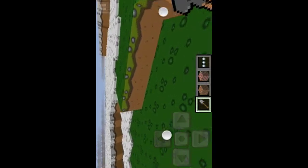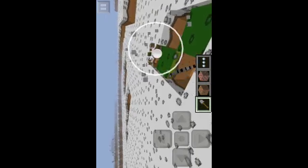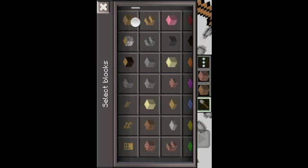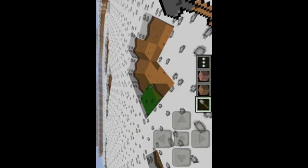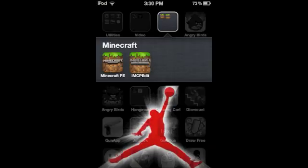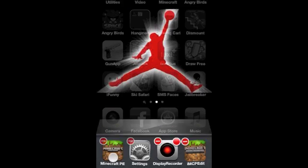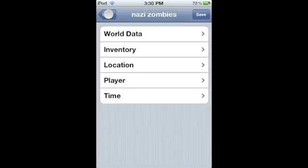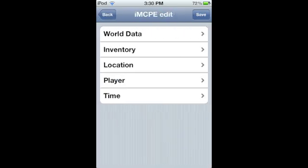As you can see, I go into a random world and it's on creative mode - I can break stuff and collect stuff. My menu is the same, nothing's changed. But you're going to want to close out the app and then go to iMinecraft Pocket Edition Edit.